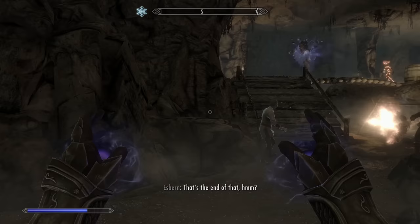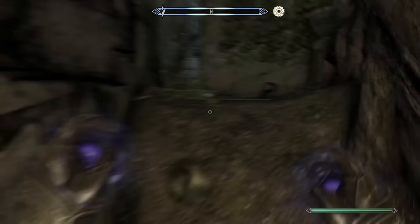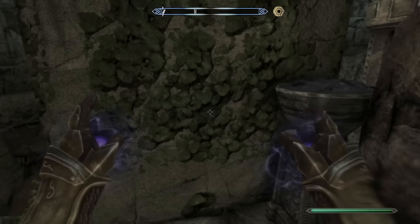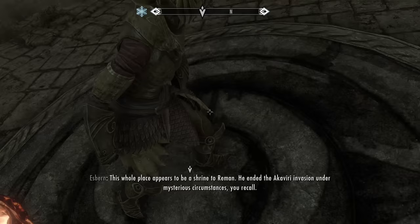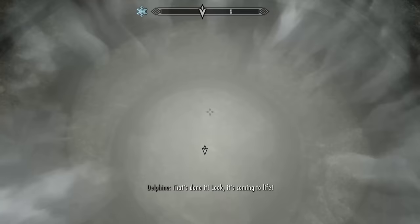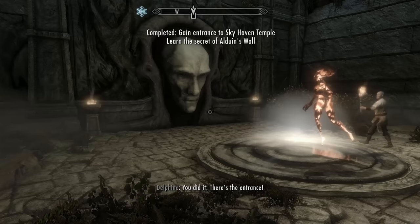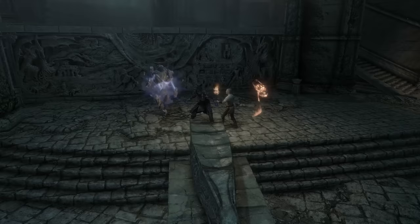After fighting through a few Forsworn, we reach a couple of puzzles that aren't difficult, but I almost die to a pressure plate puzzle because my summons decided to step on all the plates. I then make my way to this blood circle and have to cut my hand open in order to activate a giant head door — this is a really weird sentence in any other context. Either way, I make my way into the Skyhaven Temple and find a set of Blades armor, taking the opportunity to grab a screenshot before listening to Esbern talk about Alduin.